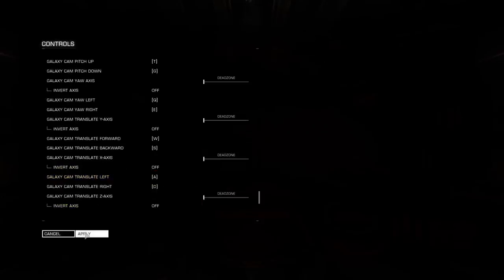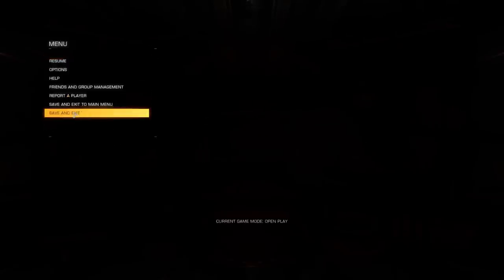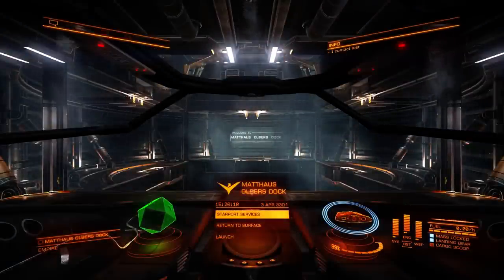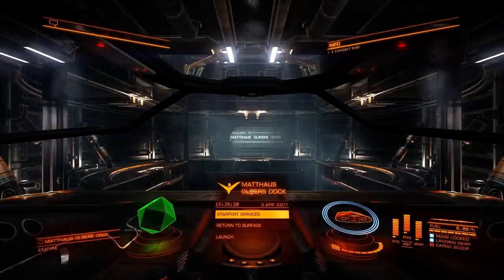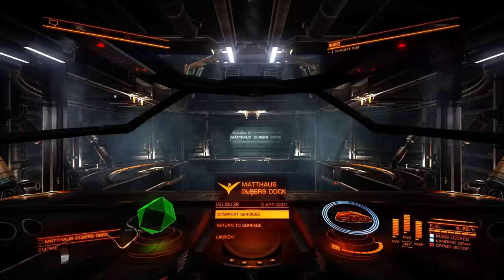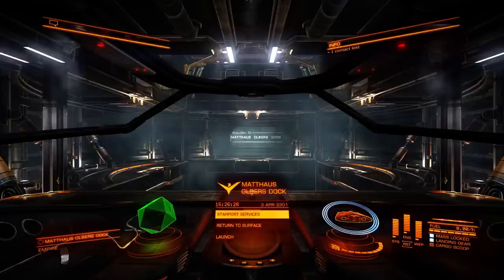And this is basically it for the control setup. Back to main menu. Resume. Now you're in your ship, we have the controls set as they are, and I'm gonna guide you through leaving the station using this control setup that we just did.